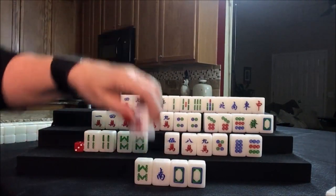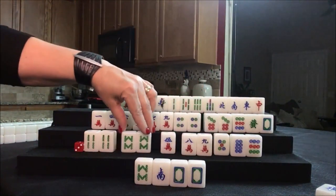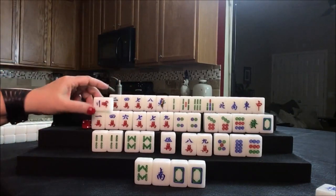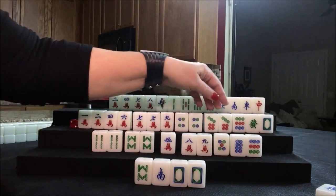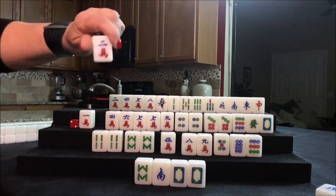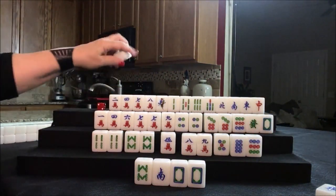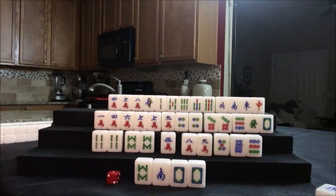We can draw for north: nine bam — that's good for them. We need to get rid of these; let's discard the two crack. We just got through the second wall — we're heading into the third wall, so we're in the middle game now. We're going to draw for east: three dot. That's our suit. We can keep that and discard the eight bam. Let's draw for south: three bam. That is what I was hoping for, because now we have a potential chow. We could use this as our pair, with more potential chows. Let's get rid of the five dot.